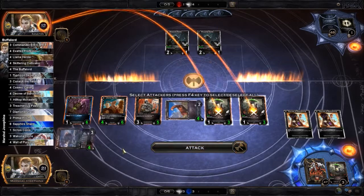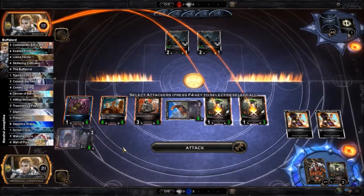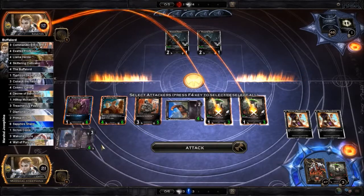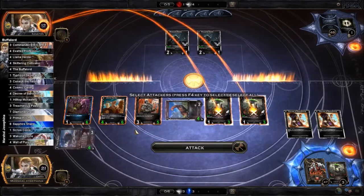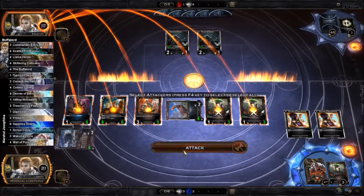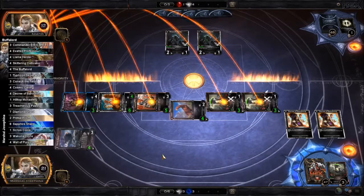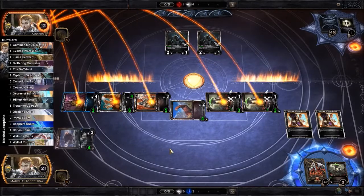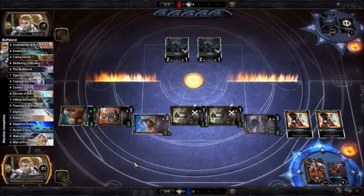If we attack with Commander Prompt, let's see — this is 6, 3, 3, 3 — that'll be enough, if they can't block and kill Commander Prompt and live. So let's force them to double block. I think I did my math right — they have to double block, or... yeah, they're just dying.